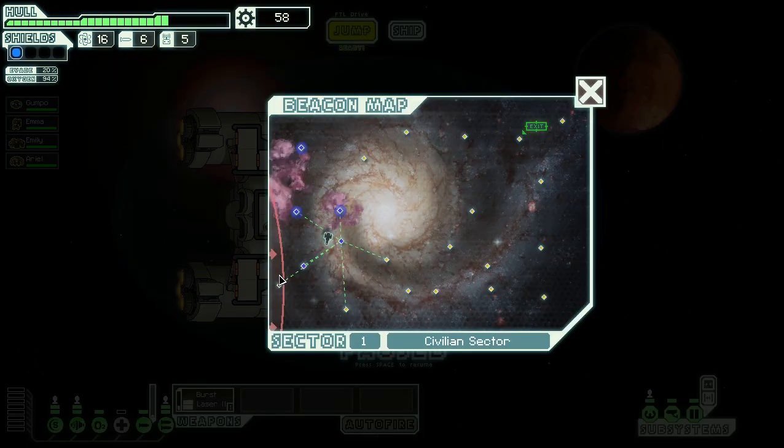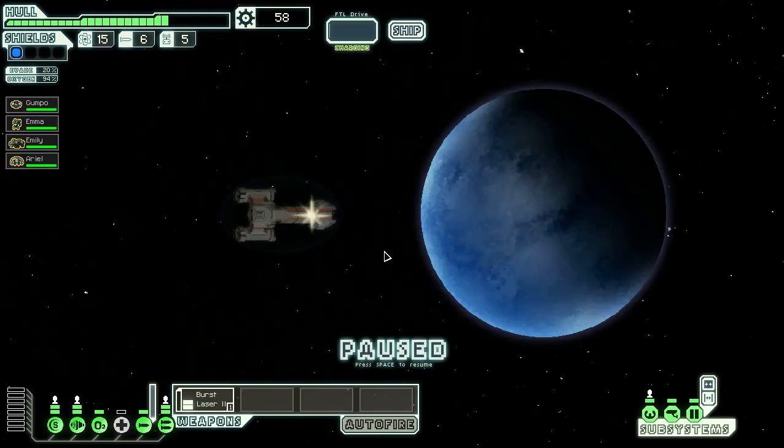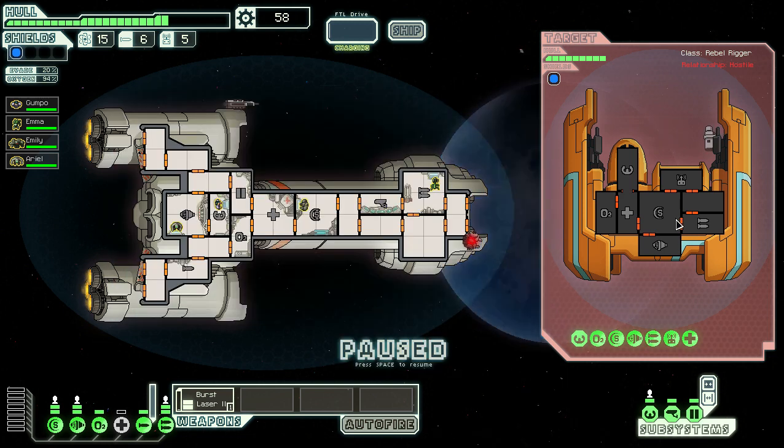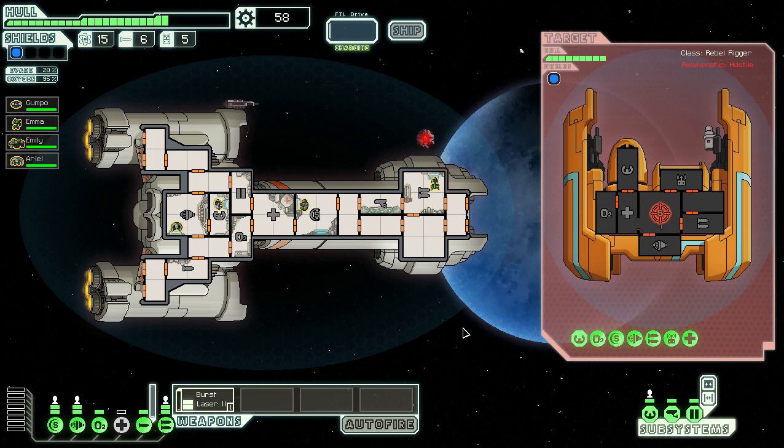A rebel ship is patrolling and begins its assault. We've taken some hull damage — another reason we need scrap, because we need to keep the hull up. Same as ever, we're going to start off targeting their shields. I do want to get to rank two shields pretty quickly, but we won't be able to do that yet. There's a torpedo incoming — they're always bad.